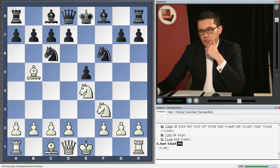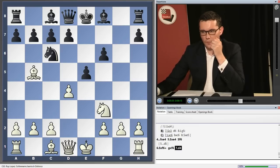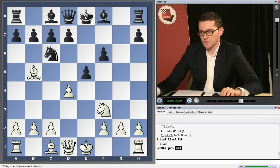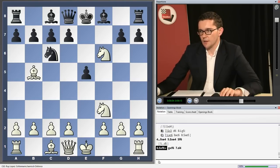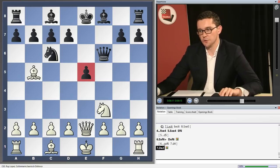Knight f6 leads to two major and fundamentally different types of positions. White can take on f6, when g takes f6 really isn't very good — white's going to follow up with d4 and black's in danger of not getting out of the opening. So queen takes f6 is better. Here I've looked at castles, which is a sideline, but the main line is queen e2 attacking this pawn. It can't be conveniently defended because the king is sitting behind it, so d6 is not going to be good after d4.